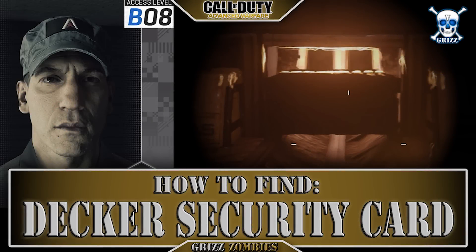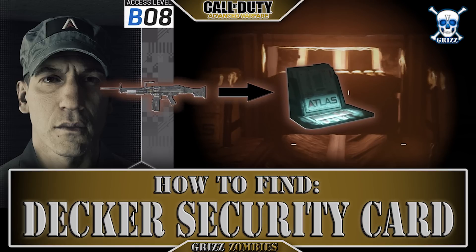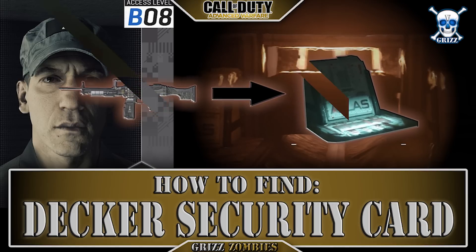Hey guys, Violent here, and welcome to part 3 of the Easter Egg: Decker's security card. The audio recording for Decker says that he left his card in the infirmary during a break-in, so we checked the whole map — there's no infirmary to be found, but there is a way.